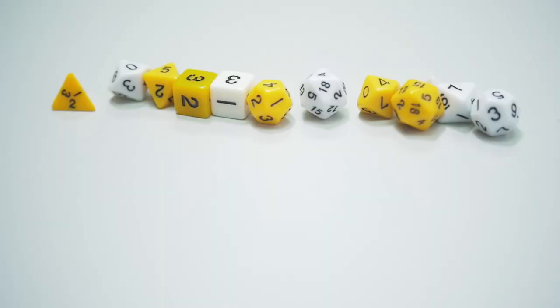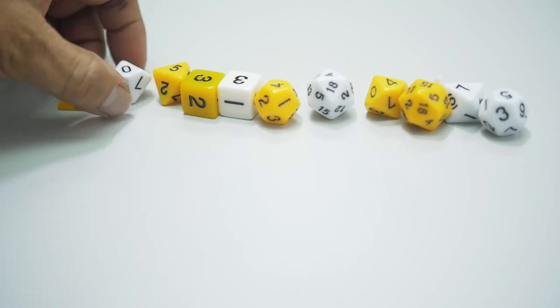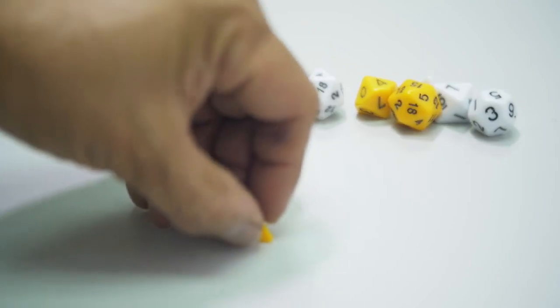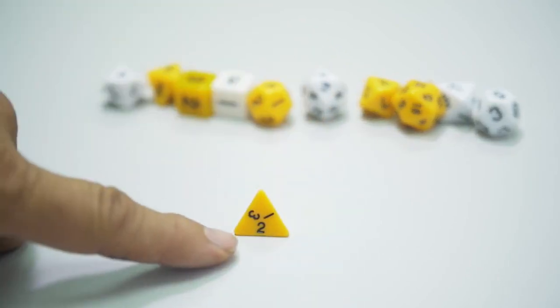Before we begin, here's a quick recap on how to read the dice. Dice are read as their top number, except for the four-sided dice, where the bottom number is read.